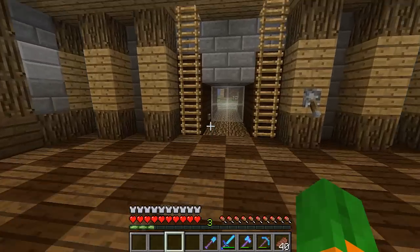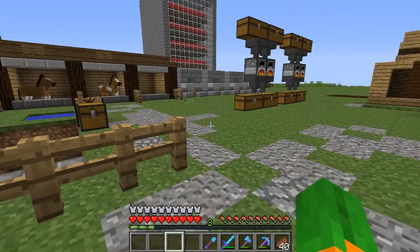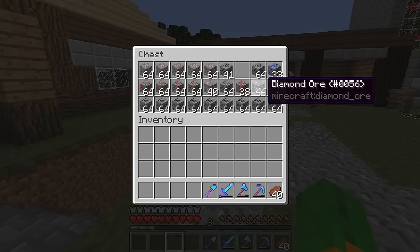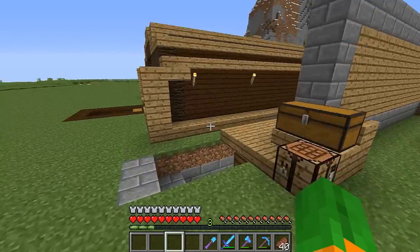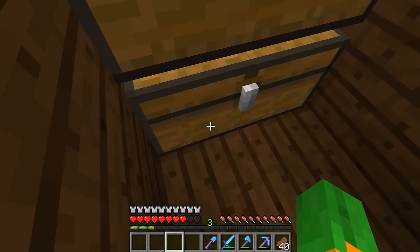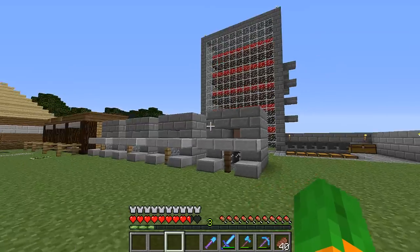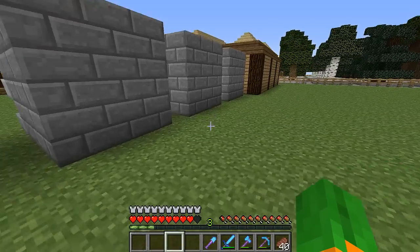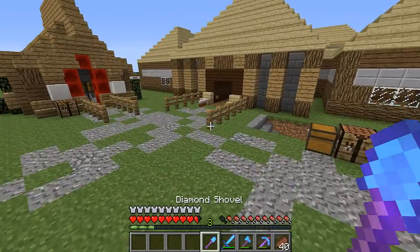I farmed and mined. So if we go outside, I've set up these signs. I did mine some more, so we got 44 more diamond ore — that'll get us plenty of diamonds. I farmed, so check in here. There's more vines, quite a few in there. So the farm does work, that is a proven fact. And we did a bit more in here, so it's like all the way up until there in the second chest, which is nice.